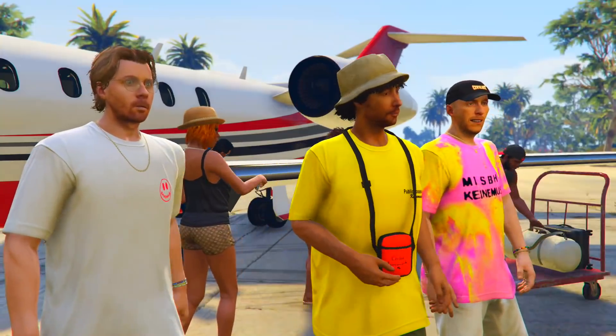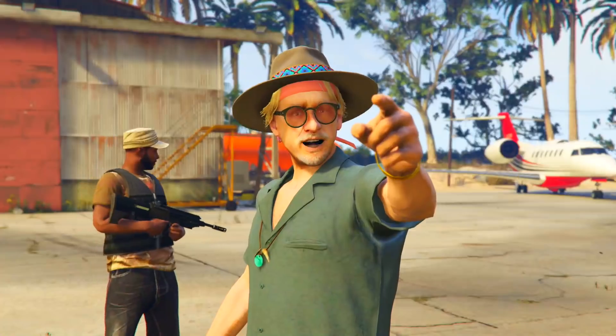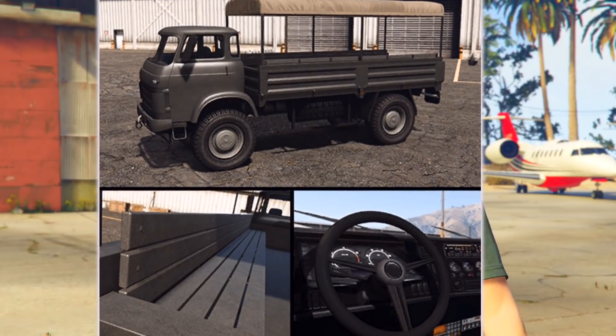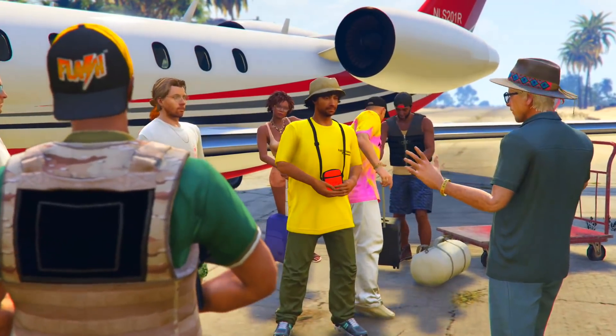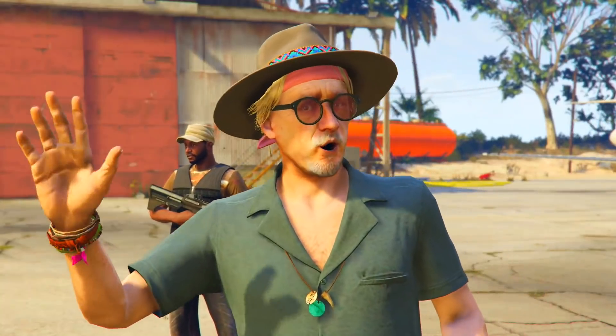Now into the next military type vehicle — this is one you can actually find around the Cayo Perico island. I don't know what it's called but it looks like a military vehicle. We'll be able to buy it once it releases on Warstock. It's probably going to be like a two million dollar vehicle just because it's a big truck.